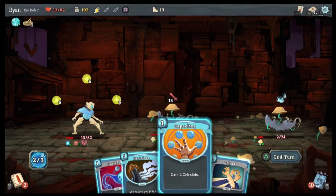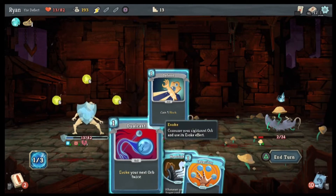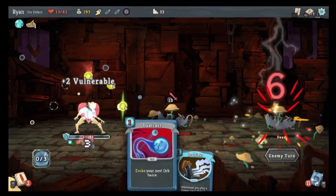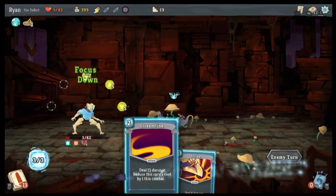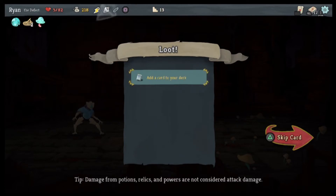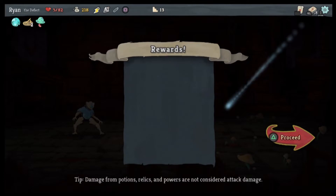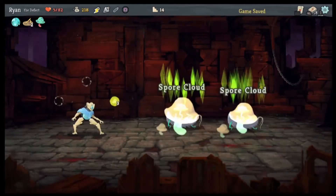Zap. Defend, and capacitor. Okay, well that did okay — we got the odd mushroom again. Gambler's Brew. Oh oh — Creative AI! Obviously. Oh god, we're at five HP for this — great.